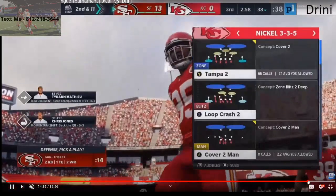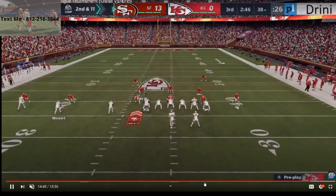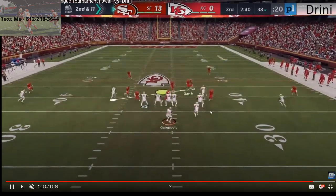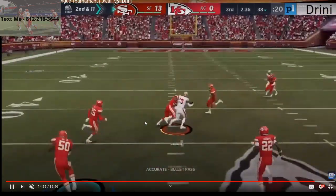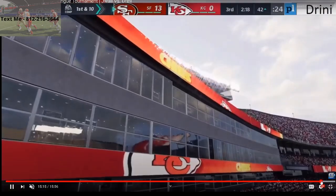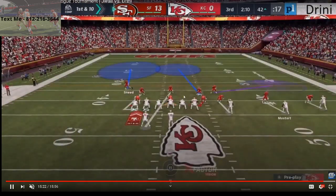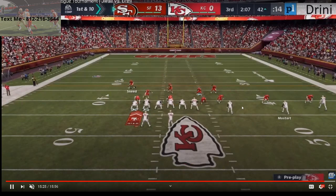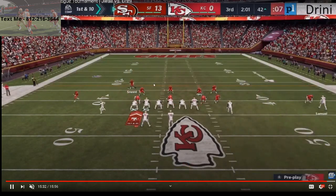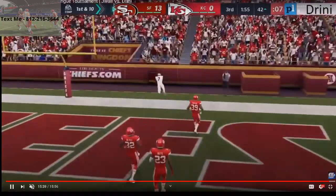Dreeny is in cover four quarters. J-Wall gets a quick run with Coleman. On second and 11 from the 38, Dreeny goes nickel 5-5, trying to get edge heat. J-Wall hits Deebo Samuel for a quick gain with cross-manning. First and ten again — trips tite-in — Dreeny finally wises up and goes full man coverage. If Dreeny doesn't shade his corners over the top, J-Wall might have a one-play touchdown to Samuel or Boster. Sure enough, J-Wall hits JJ Nelson for the one-play touchdown — 20-0.